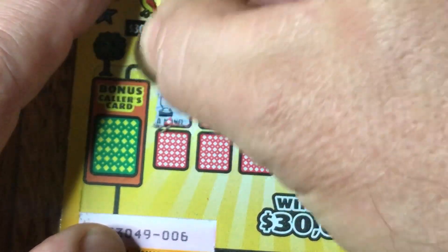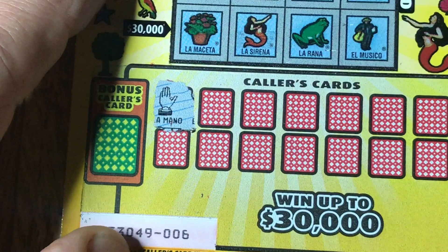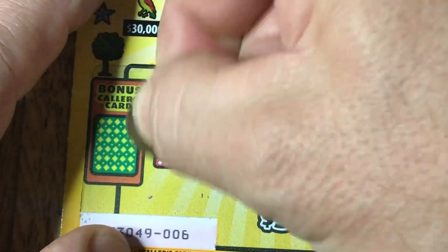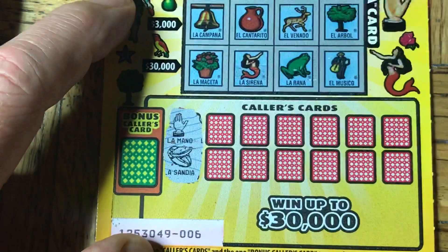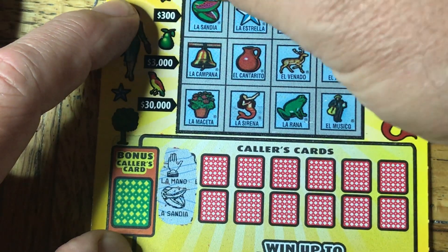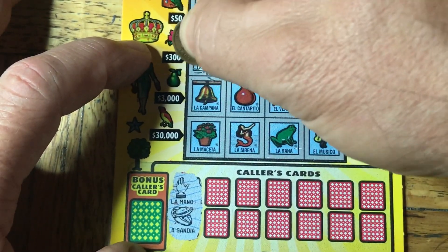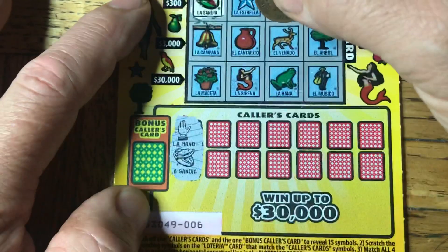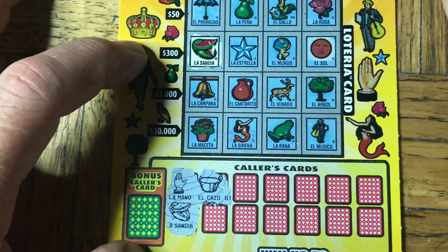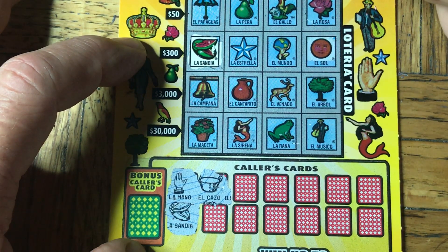Let's see. This might take a moment or two to decipher each symbol. Sometimes they're not really that clear. The first one is a hand and we don't have a hand. Next one is something — it's a melon or something. For some reason these are often very unclear on these particular games. We got what looks like a bucket of some sort. El Cazo. I don't see any Cazos.